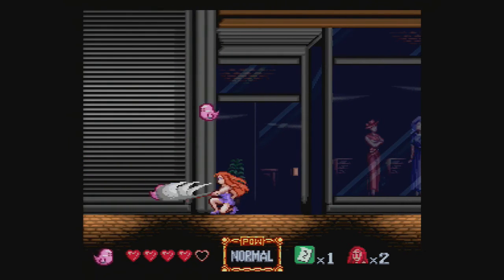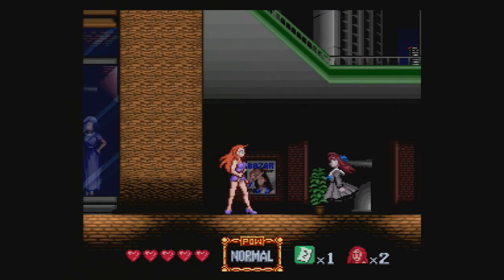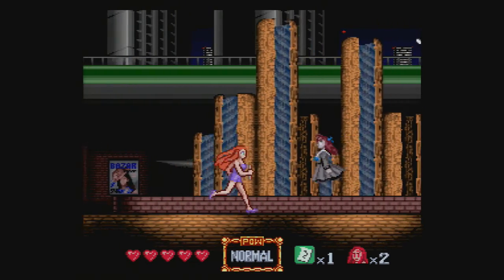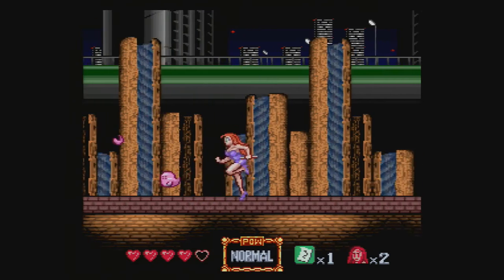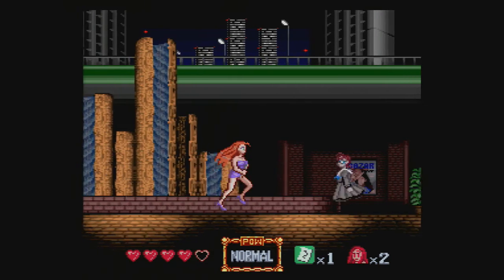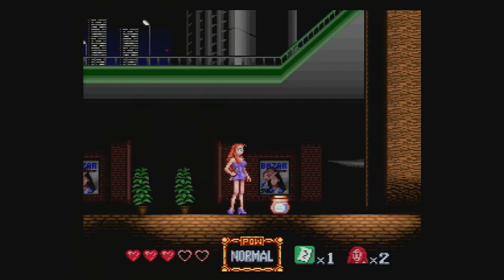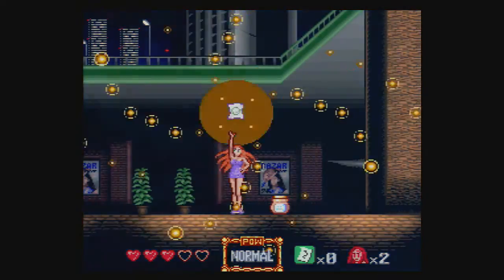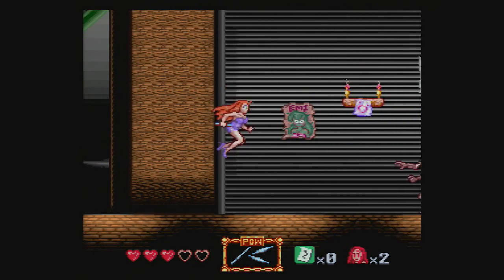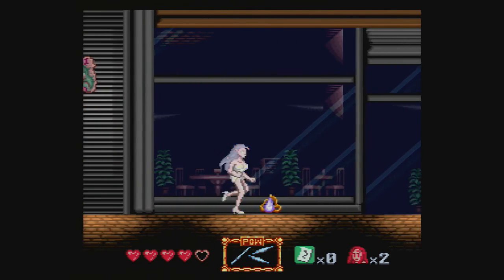When you first play this game the bosses can be a little bit tricky but they're not too bad. You can also pick up power-ups for your sweeping stick, but if you get hit you lose those power-ups. There are three different ones: a wide wave attack, a lightning power-up, and a two-way attack. They're very useful. You also have a special weapon — one sucks in enemies and the other freezes enemies in position.